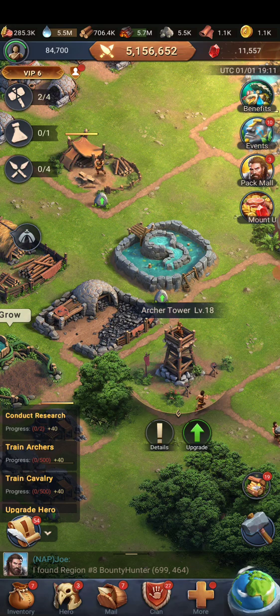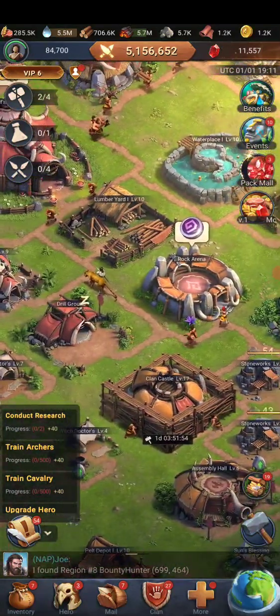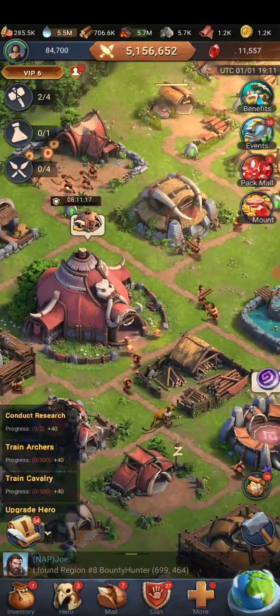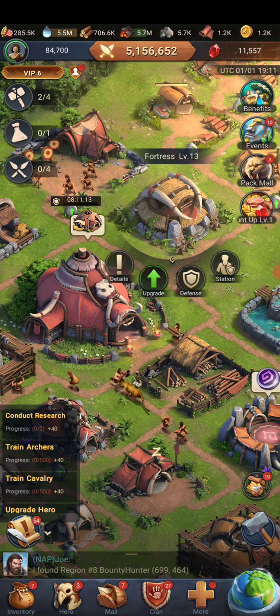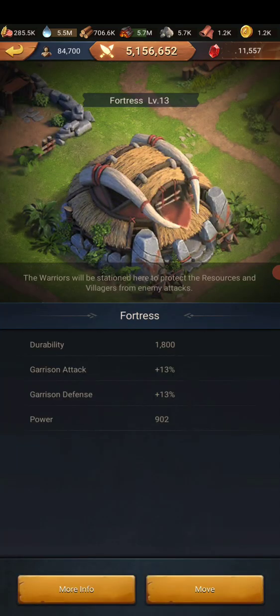Your archer towers are important because they're going to attack the attacker — nothing can happen to them. The other part that really works well is the fortress. The fortress is important; it has defensive capabilities for your defending troops: garrison attack and garrison defense.